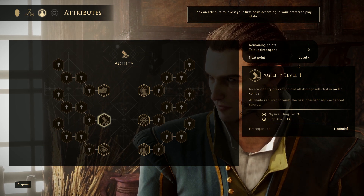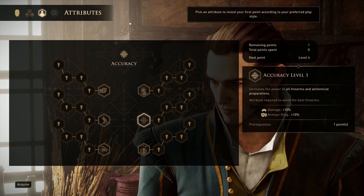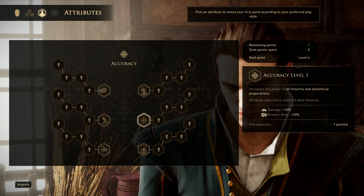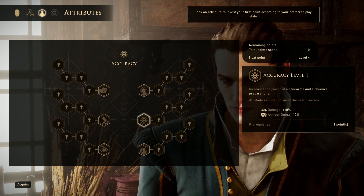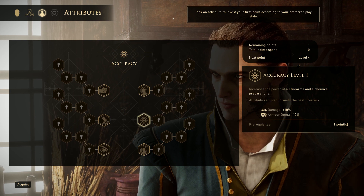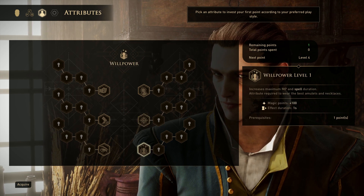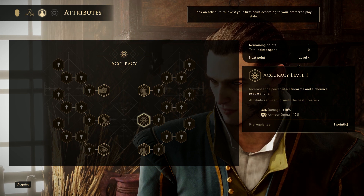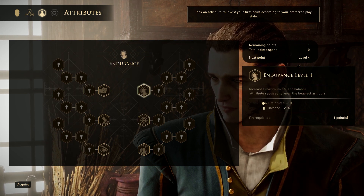We're pretty much going to focus entirely on Accuracy and Endurance. We're going to alternate between these two as we get points. The game usually ends around level 35 if you do everything, and if you do that it'll give you a few extra points, in which case we'll probably put those into Willpower. But for most of the game you're going to be alternating between Accuracy and Endurance.